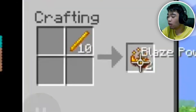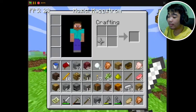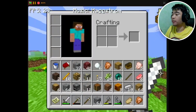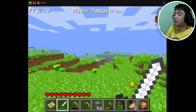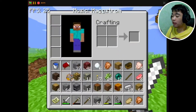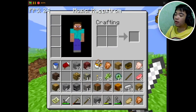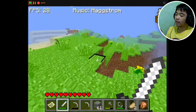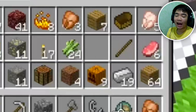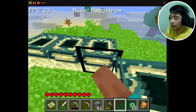It also adds blaze powder. I think there is an End in this version — it's a Scratch version of Minecraft, so there's probably an End. He has 12 ender pearls — wait, no, Eye of Enders. Got it, guys — literally we have The End in Minecraft Scratch.